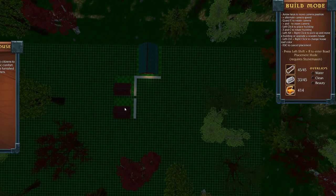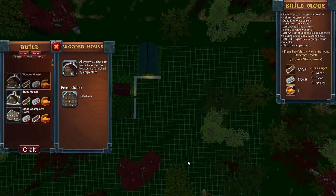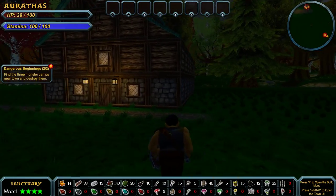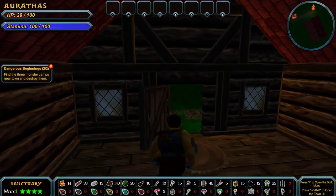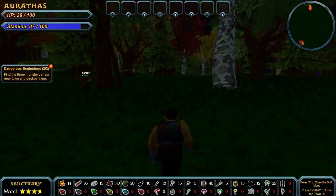Is there a way to just straight up build roads? He can't carry a lot of resources, but he will walk and run faster, which will make him more efficient for me. Left shift R to enter road placement, the game says. Oh, requires a stonemason. Well, that sucks. How do I heal? Can I go into a house and just rest? I want to put a road right here, by the way.